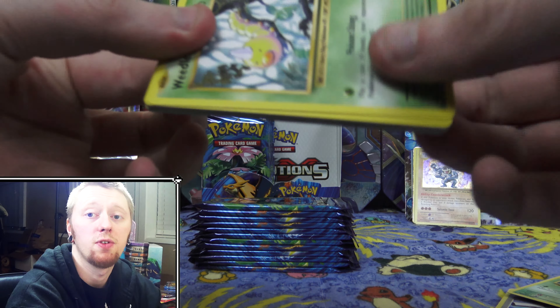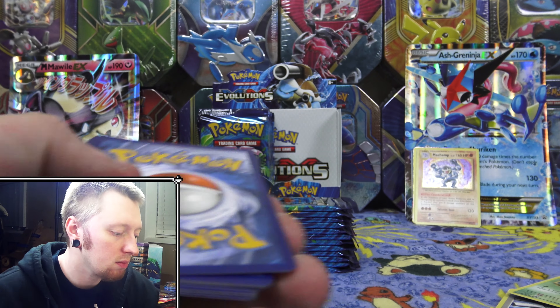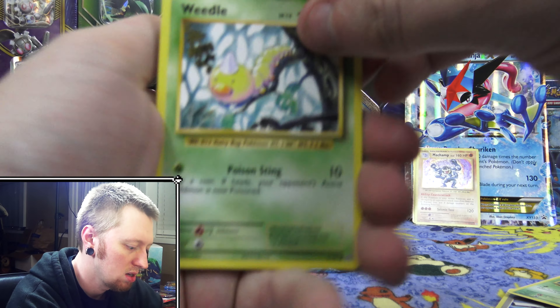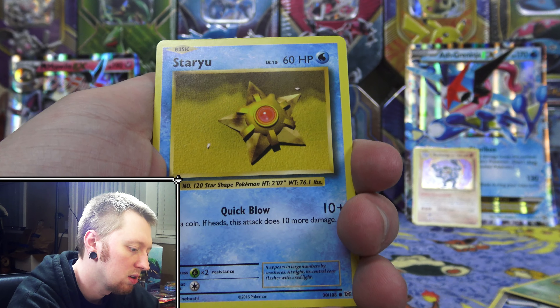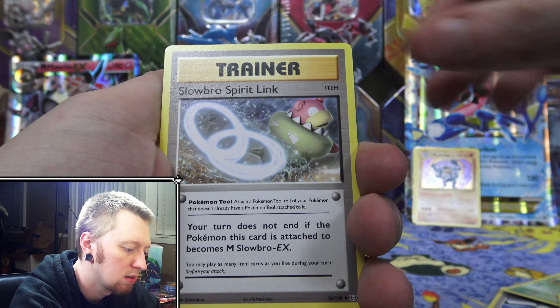Please make sure to like the video and let me know if you guys are enjoying these. Let me know if you guys are able to get the codes and if you get anything cool from them. We have Weedle, Tangela, Ponyta, Doduo, Staryu, Brox Grit, Slowbro Spirit Link, Magmar. We have a Reverse Holo Electabuzz, and the rare is a Farfetch'd.